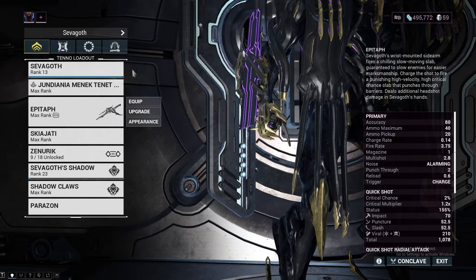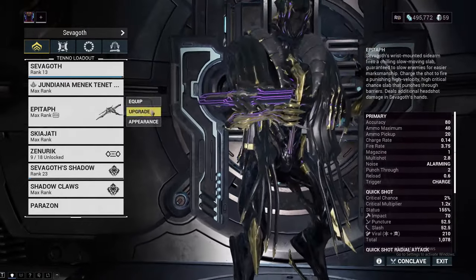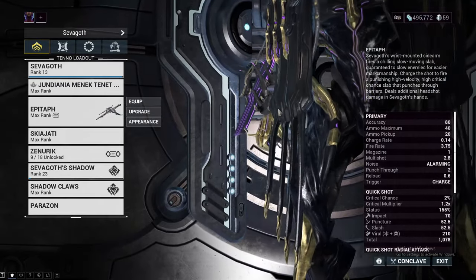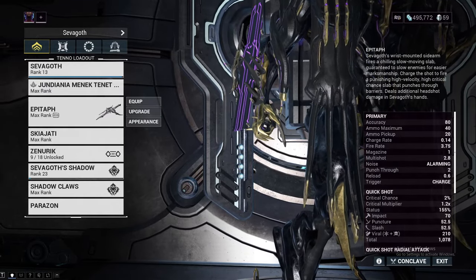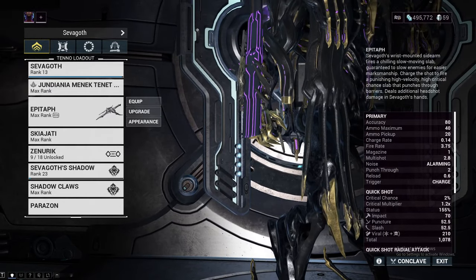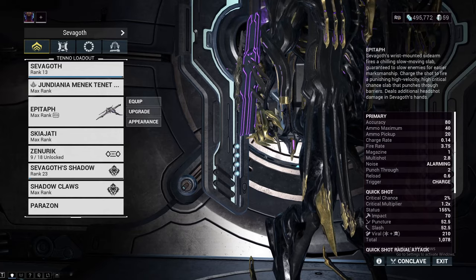The Epitaph is Sevagoth's signature weapon, his wrist-mounted sidearm as it states here. This is one of the best primers in the entire game, in my opinion, and also one of the highest damage dealing secondaries. It excels in both categories.